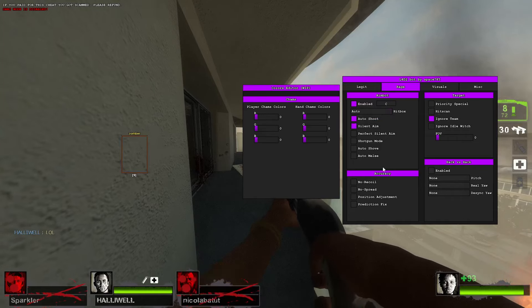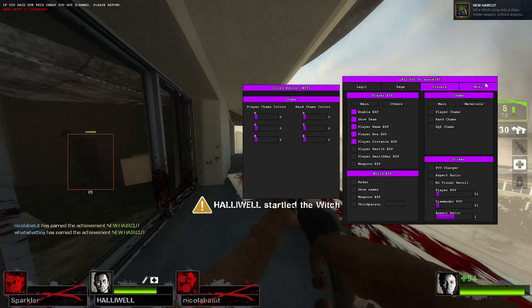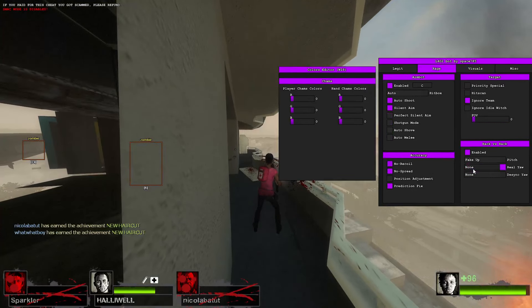Hitboxes, no recoil, no spread, predictions, and there you go — you've got your anti-aim there.